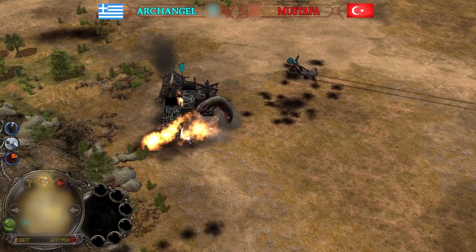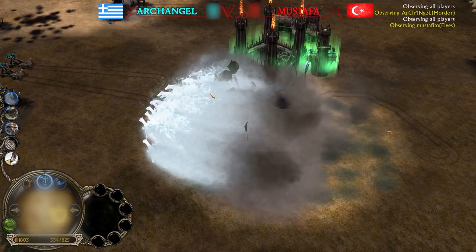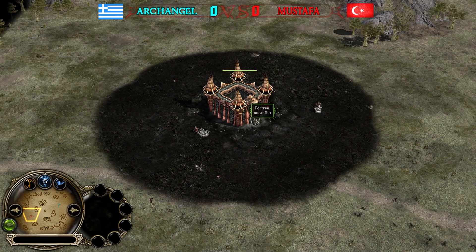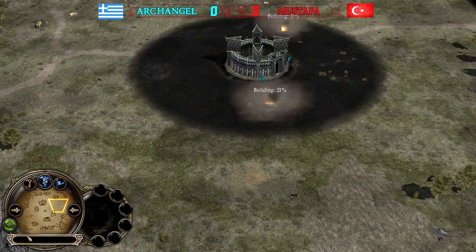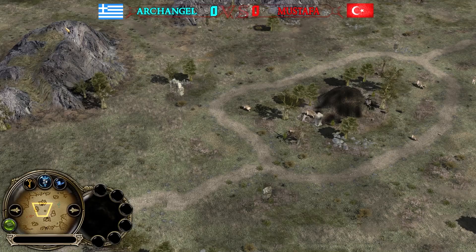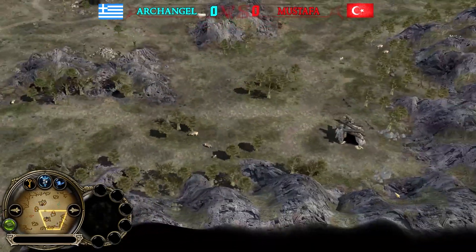We have the red Goblin player Mustafa at the bottom side of the map against the blue Isengard player Archangel at the top side of the map. Erich 3 is pretty much a redesign of the map Erich, which already exists in both BFME 2 and Rise of the Witch King, and it's a great redesign.